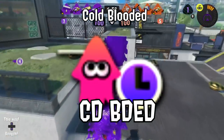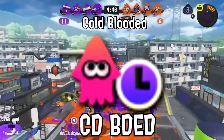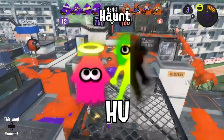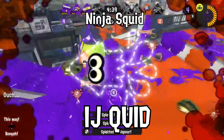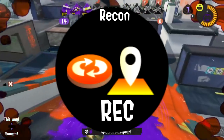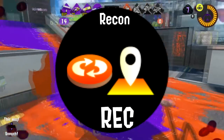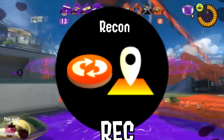Oh, here's a throwback. Remember when Kudbeded was its own ability? Some long-range players love who. Here's an ability you see all the time, even today. A little of the Igequid — this Splatoon 1 classic let you see where your opponents were when you were back at your base.